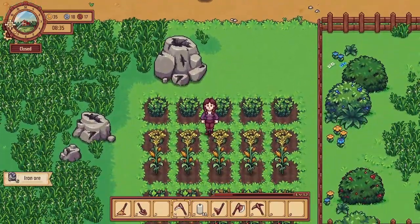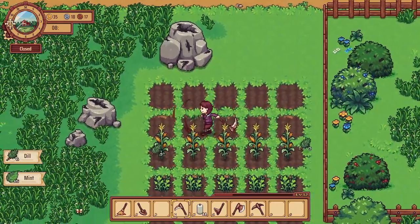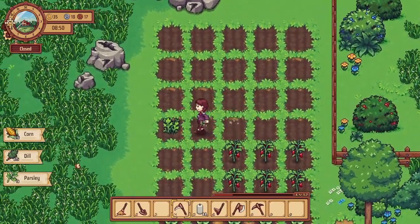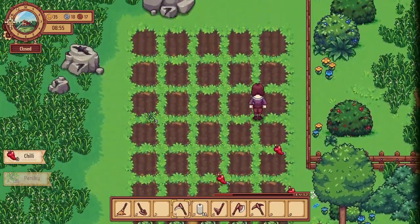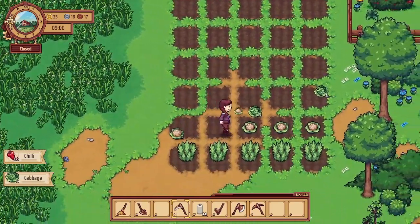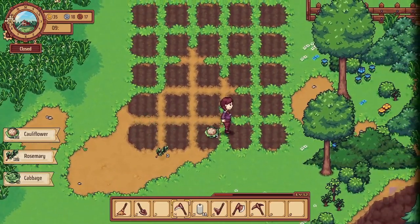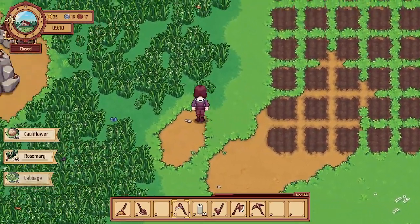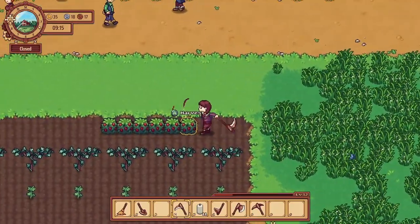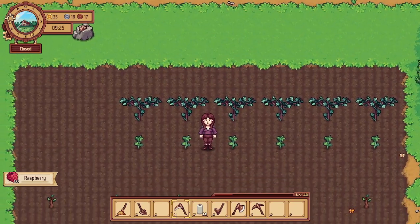It looks like we got a bunch of stuff that's ready to be harvested. I'll collect all of these goodies. We certainly planted a lot of stuff. We can probably harvest these now too - yeah, we'll take the raspberries. Still never managed to get any strawberries planted.